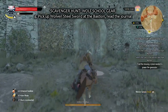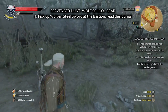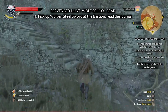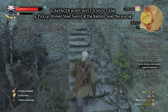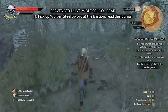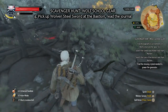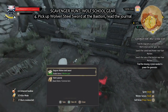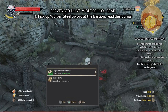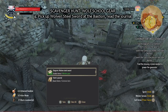I would pick up the Wolven Steel Sword at the Bastion first. If you go up those stairs you can easily see it from there — it's down below, a skeleton lying in the dirt. You can see that red glare. Pick it up: Wolven Steel Sword. Then read the journal in the inventory.